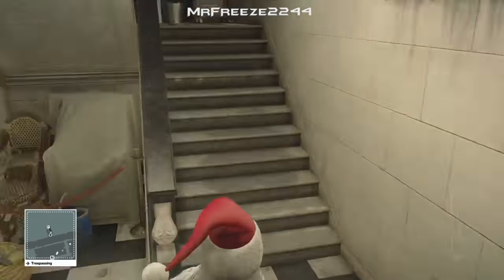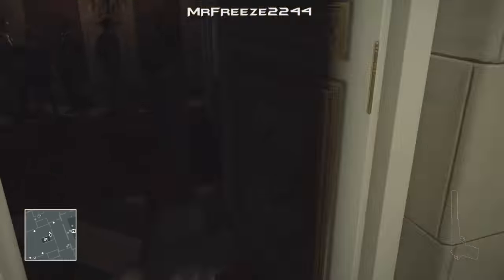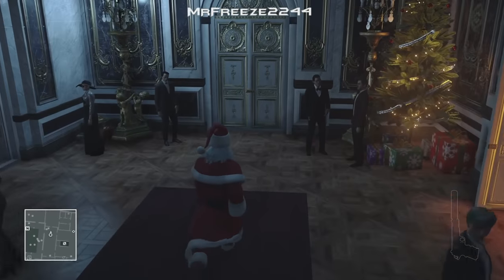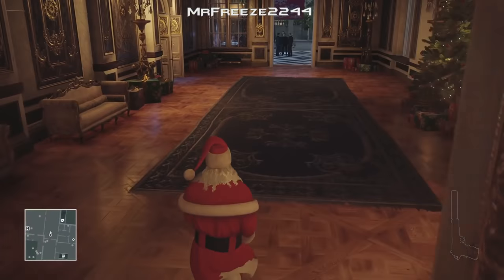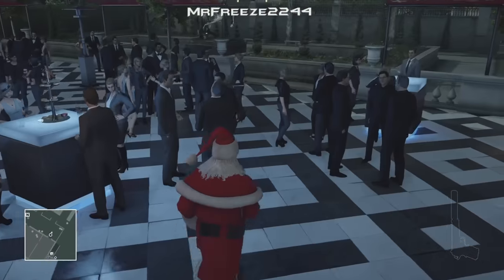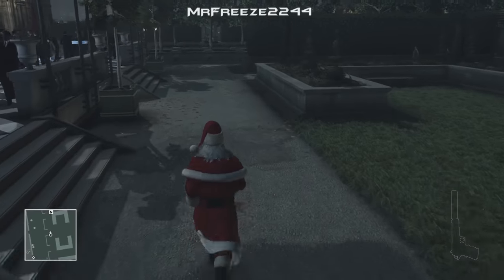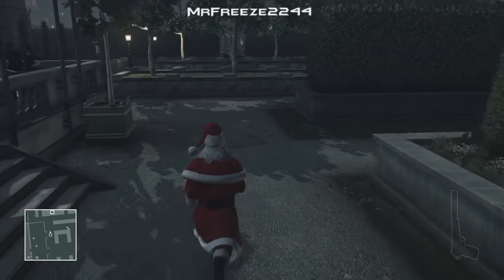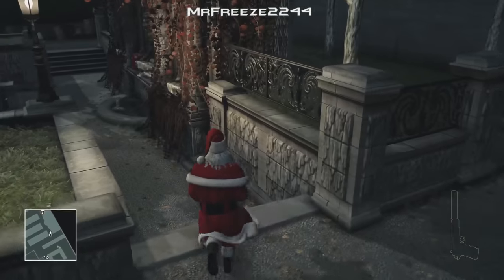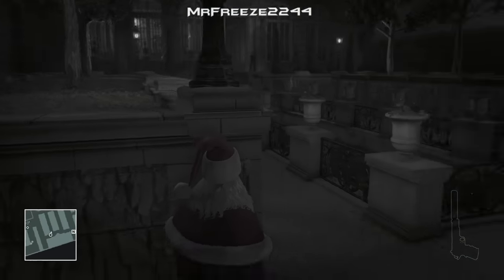Once we're down into the basement we're going to head up the stairs, and now we're in a non-trespassing area so we're free to roam on this bottom floor. Once we go into the palace gardens, go around the back — there's going to be a little lion statue with two propane tanks next to it, as you'll see in the picture of the challenge. We're going to wait for the two targets to meet and have their meeting over here. They get together, realize they didn't actually steal anything, come over here to have a little meeting, and that's when we're going to take them out with the propane tanks.